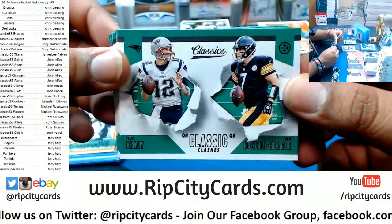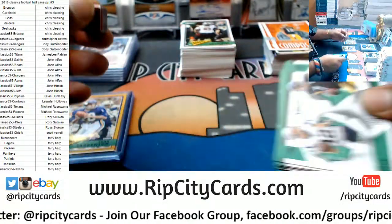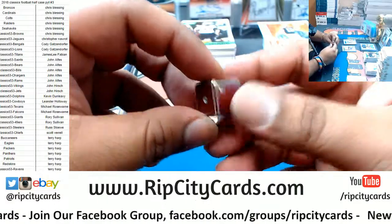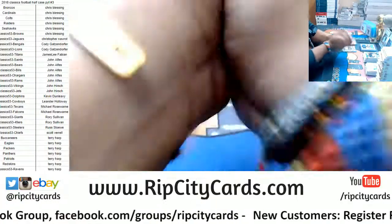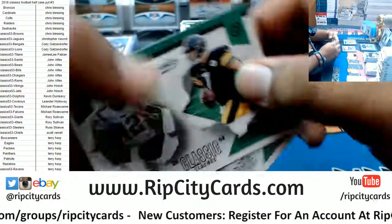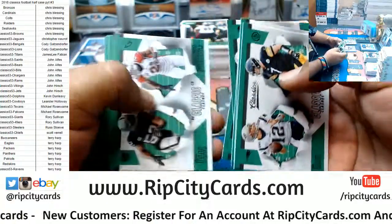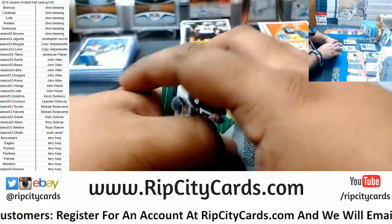Now let's do a random for these classic clashes — team on the left and the team on the right, super simple. I'm gonna roll a die: numbers 1, 2, or 3 go to the left side team; numbers 4, 5, or 6 go to the right side team. The number 6 — right side team. So this will be Steelers, Cowboys, Lions, Bills, Eagles, Chiefs, Cardinals, Giants.